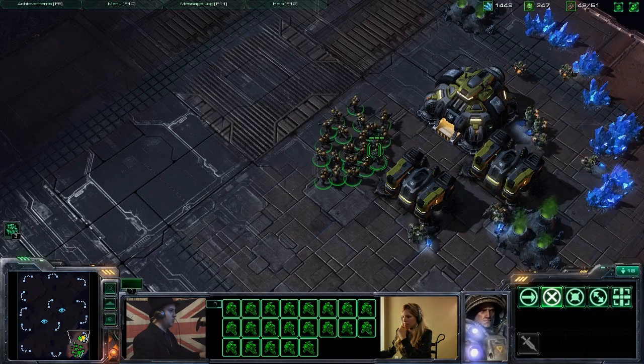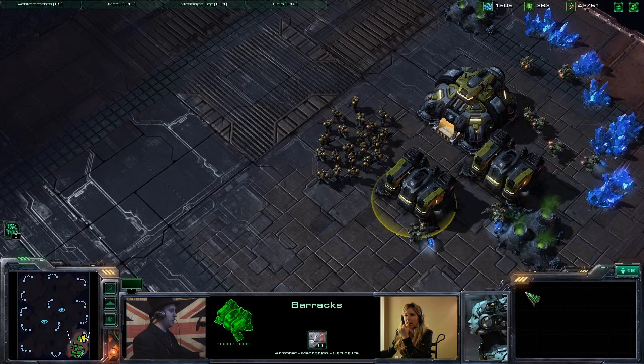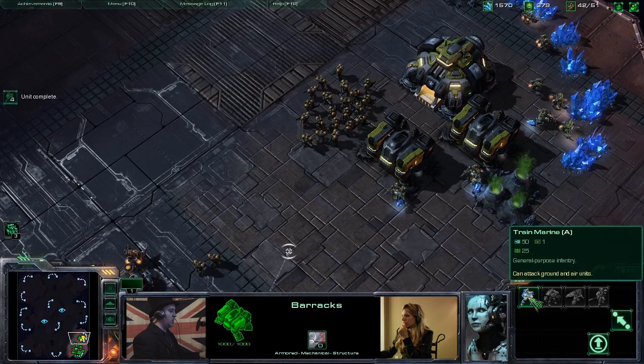If you see where my group of guys is, just standing next to your command center, you click on the building — the squarish building — and then you look at the bottom right of the screen. You should see a little list of things so you can build Marines.